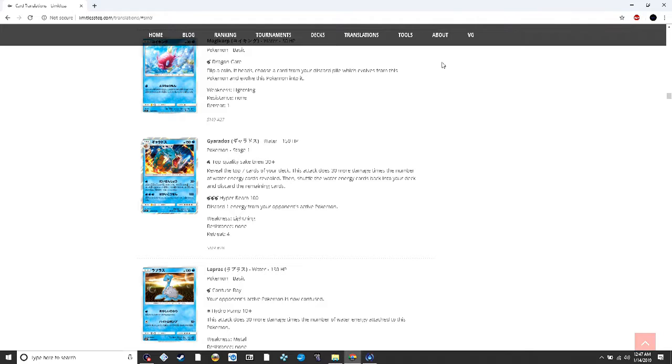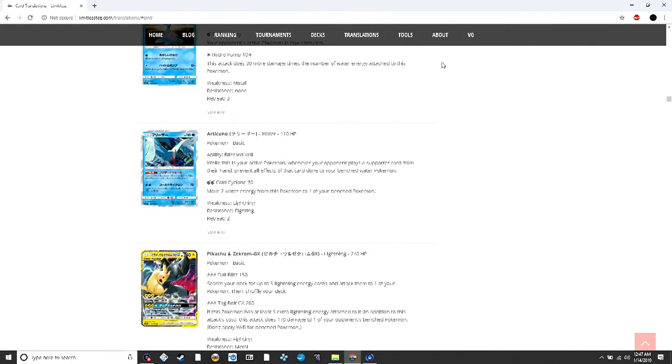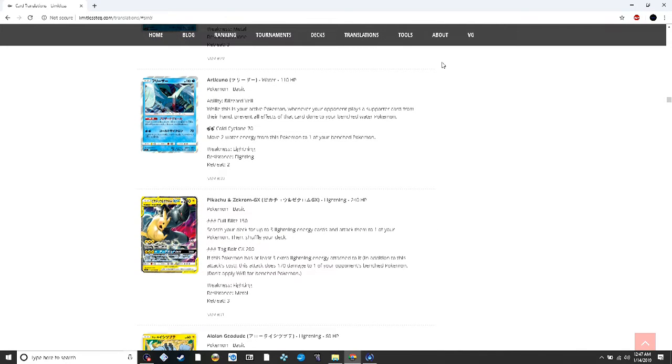Lapras could be interesting with Hydro Pump — 10 damage plus 30 more for each water energy attached, which could be good in Archie's Blastoise decks as a non-EX/GX attacker. Articuno's ability prevents all effects of supporters done to your benched water Pokémon while it's active. I've seen cards like this in hit-and-run type decks, but there's not really a water version of that, so I don't see this working out well.